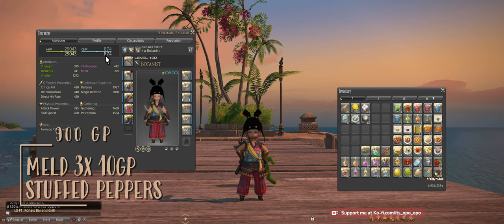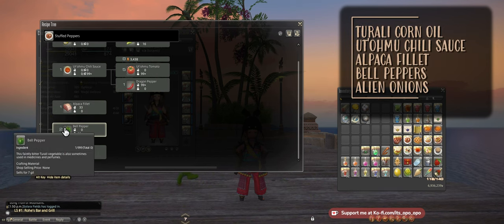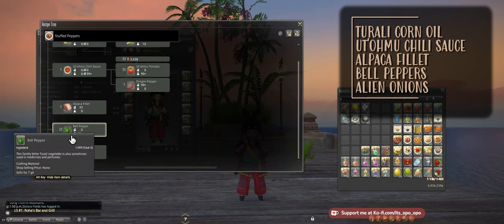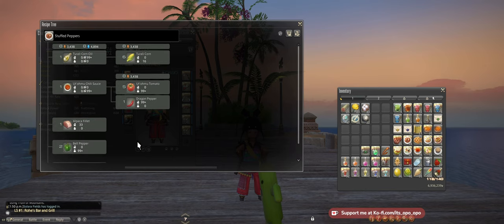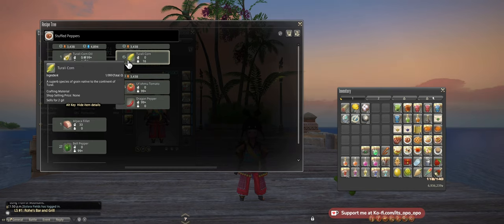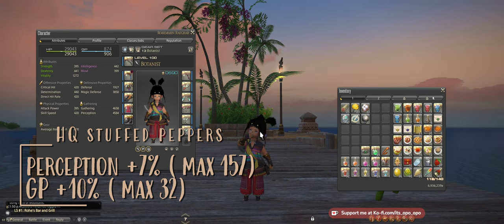If you want to push to 900 GP, we're going to be using Stuffed Peppers food. To get Stuffed Peppers, we're going to open up the recipe tree. We're going to need Turali Corn Oil, Utomo Chili Sauce, Alpaca Filet, Bell Peppers, and Alien Onions. All of these ingredients are quite easy to get. Alien Onions is from the previous expansion, Bell Peppers and Alpaca Filet are current expansion — you can buy these with bi-colour gemstones or send your retainer Disciple of War out. Dragon Peppers are Realm Reborn, Utomo Tomato is current expansion. At high quality, Stuffed Peppers will give us 32 extra GP — I currently have 874, so we add 32 and we're at 906.